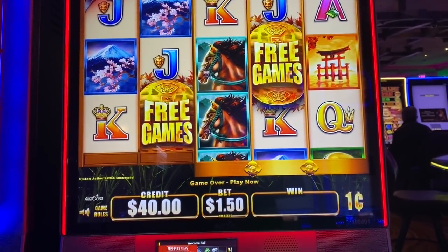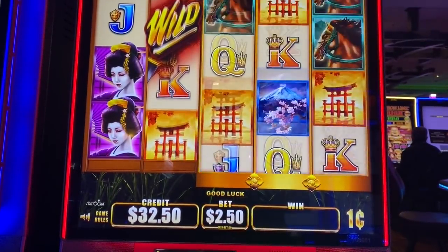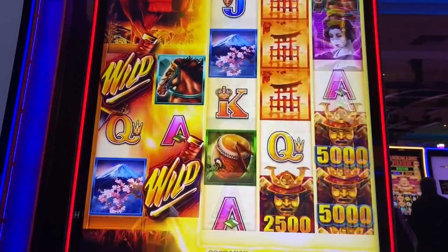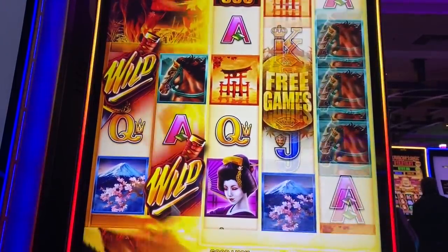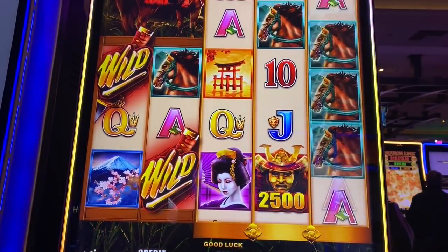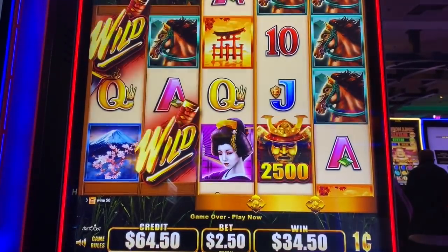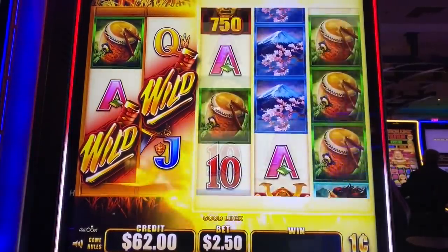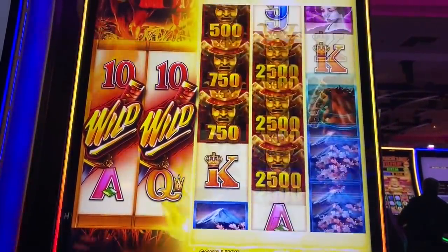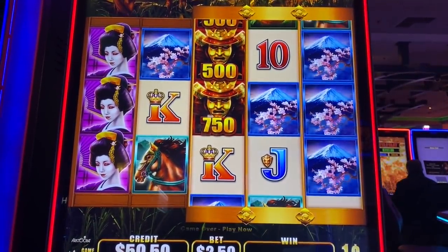Let's wrap it up with Wild Wild Samurai. We'll do $2.50 spins, see if we can double up to $80 or higher. That 250 was right at the top too — shoot. Well, $30 ain't bad. $64 is where we're at — oh, do it again. Oh my goodness, that's three in a row. Most I've had is four in a row on the Wild Wild Emerald.